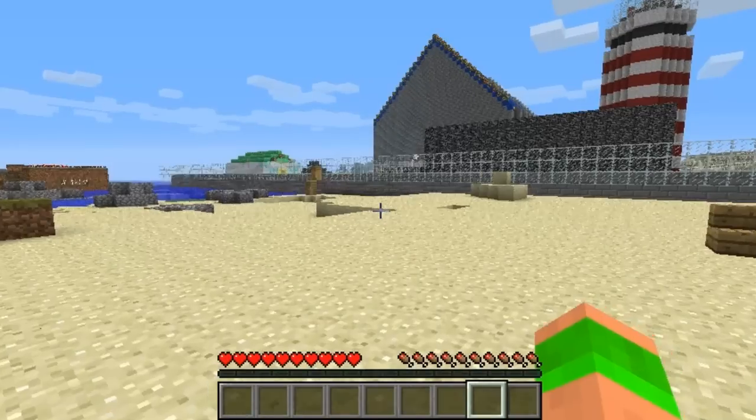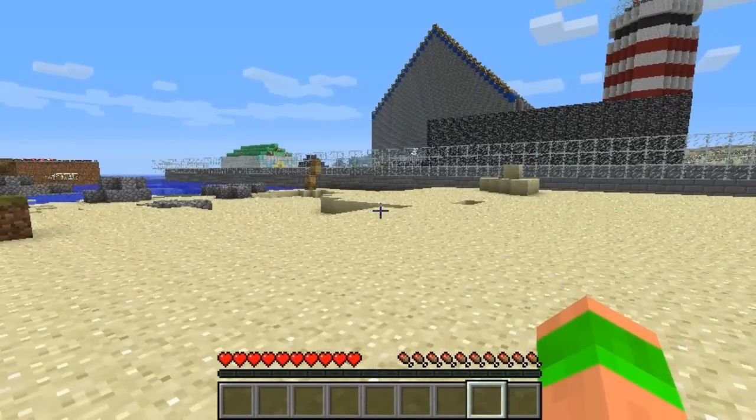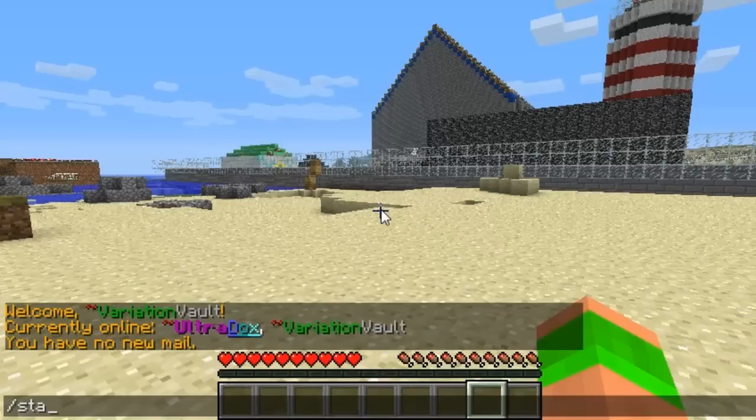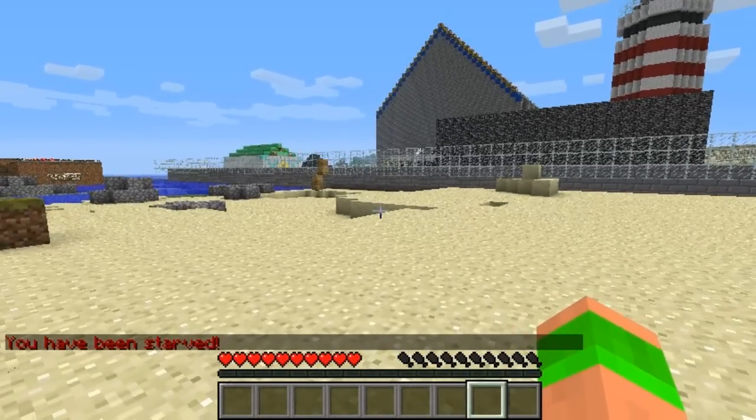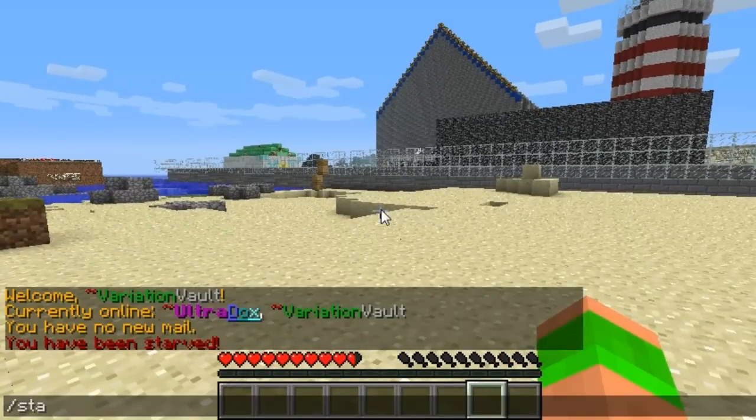Hello guys and welcome. This Minecraft tutorial is on the plugin Health Events. There's a series of commands for this. The first one I'll show you is slash starve — this will take all your food away. As you can see I've got none left at all, and then it starts damaging me.